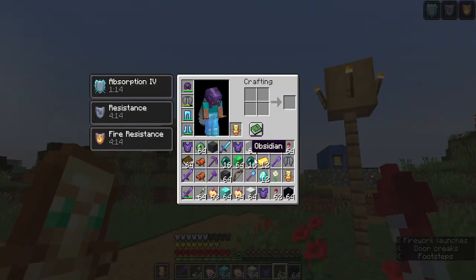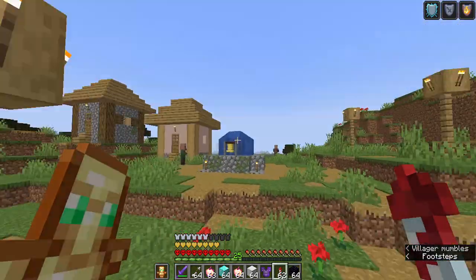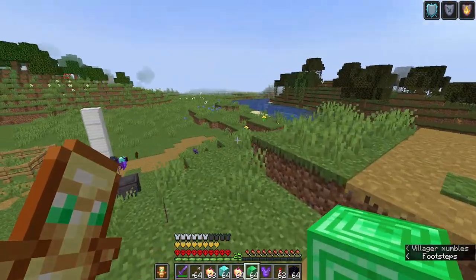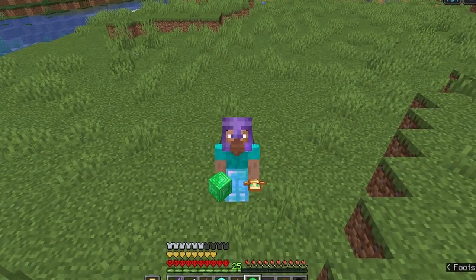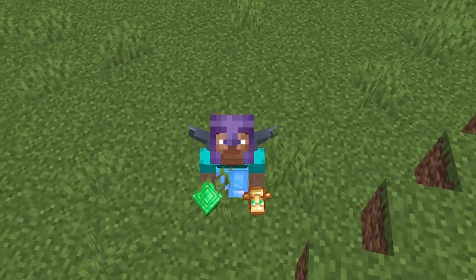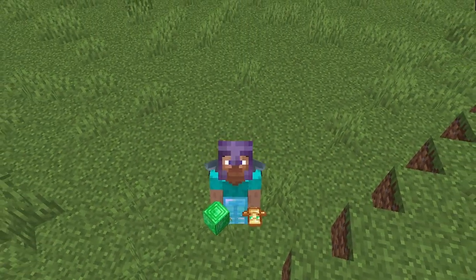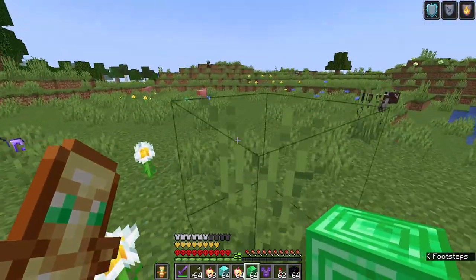So one of my goals was to get full netherite. Technically we do have full netherite — we just can't get it off of my person. I'm thinking we build the richest house that we possibly can, cause that was one of the goals too. We get full netherite, we build a nice little starter base, and then we'll defeat the ender dragon. So let's go ahead and build the richest house basically.